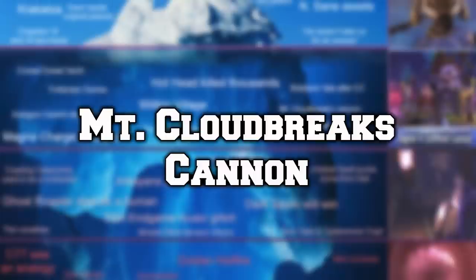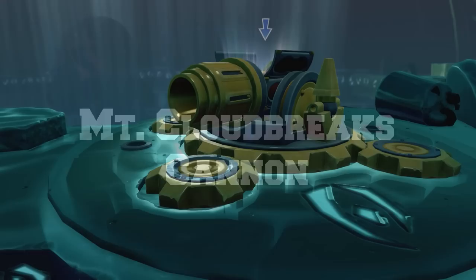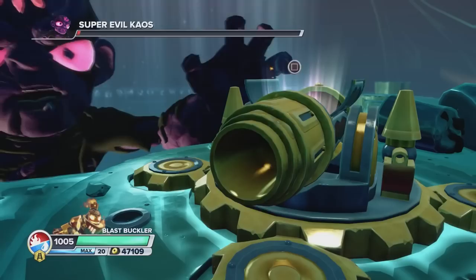In the Kaos boss fight level at Cloudrake Core, near the end of the fight you have to use a cannon to defeat evilized Kaos. This is pretty weird — why would a random cannon be in a volcano in the middle of nowhere?